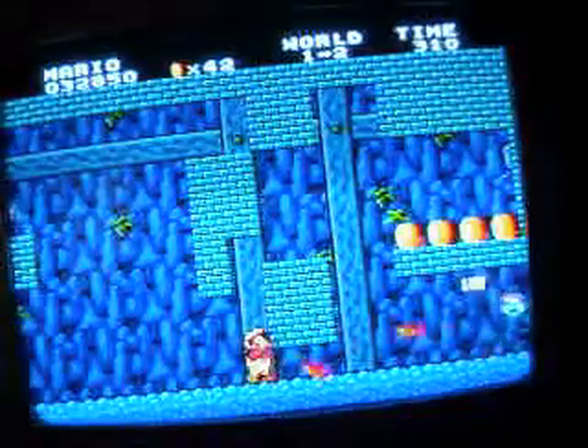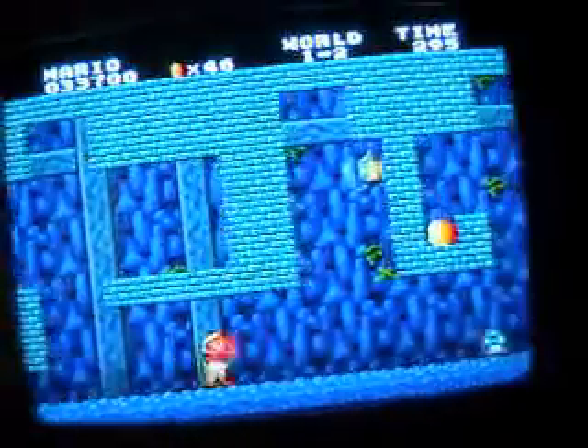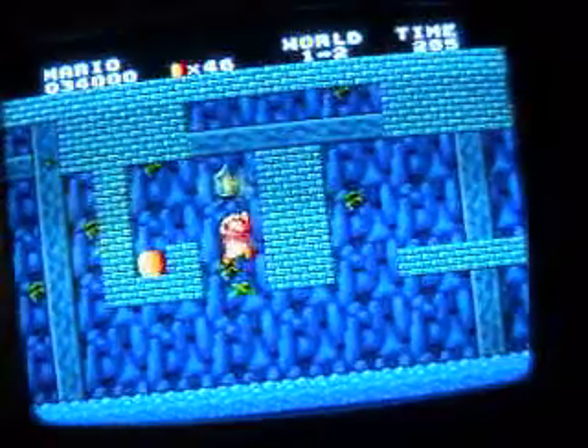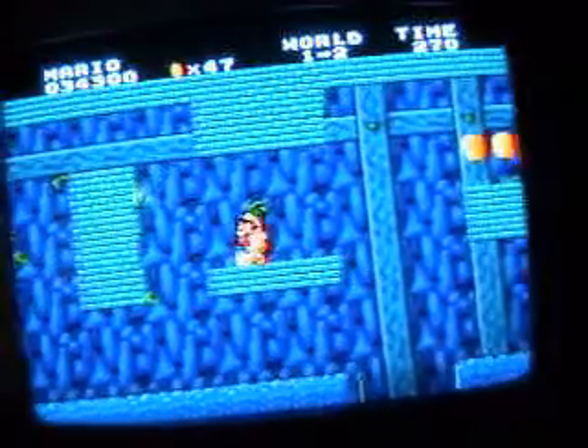There are also green mushrooms which give you an extra life, so if you die you still have that extra one. And there are stars which make you invincible so you can go through almost anything — but you can't jump off cliffs, so that's what usually happens, as you will see in this playthrough.